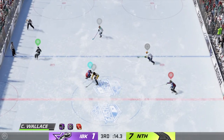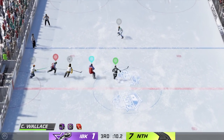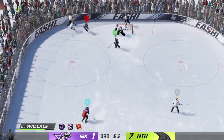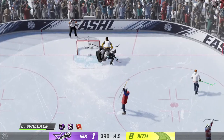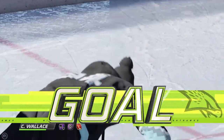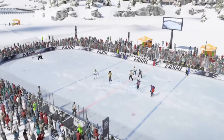He grabs the puck and tries to make a diagonal pass to CeCe. Here in the corner he grabs the puck — he scores! This might be a where-were-you moment for so many in these stands. He gets a chance on goal and makes no mistake about it. The Icebreakers need to find a way to convert one here late as they trail in the third.